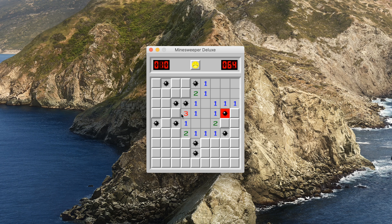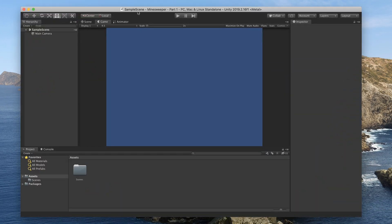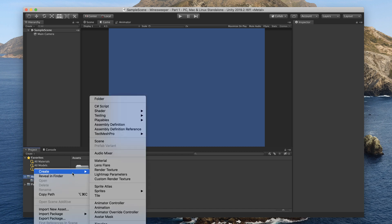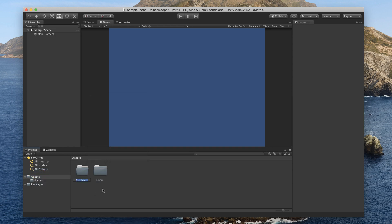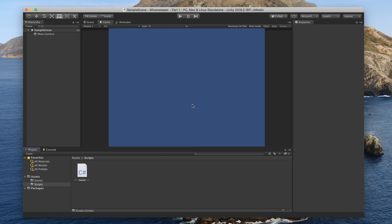Next week we'll cover something else, but let's get started. In Unity, create a new project — I've called mine 'Minesweeper Part One.' We're not going to do much UI work right now. First, create a folder called 'Scripts,' and inside that create a C# script — call it 'Game.' Double-click to open Visual Studio.